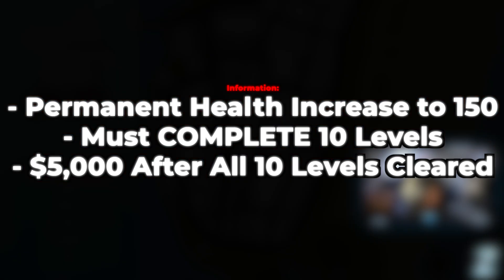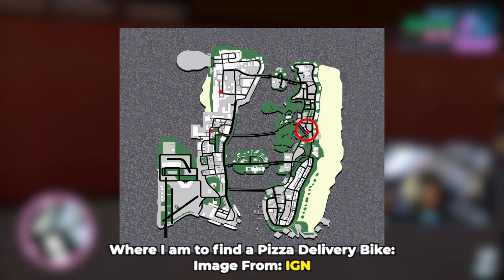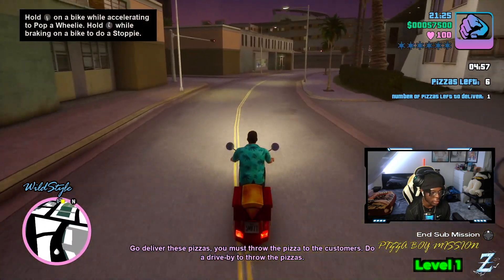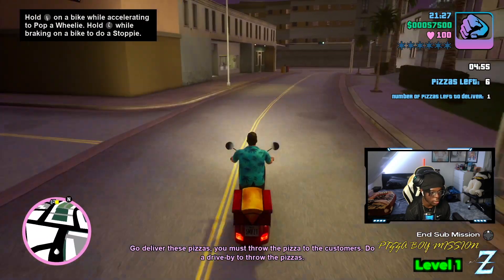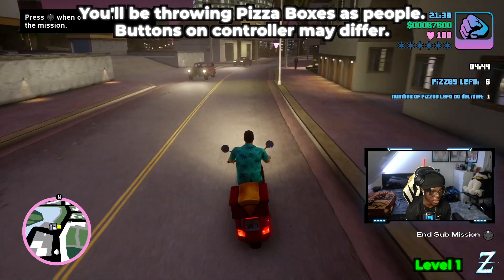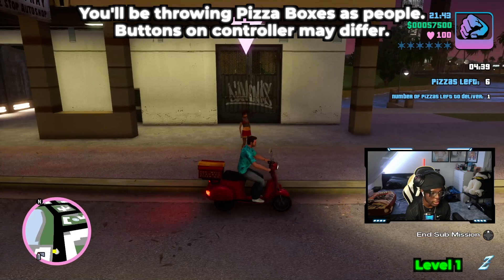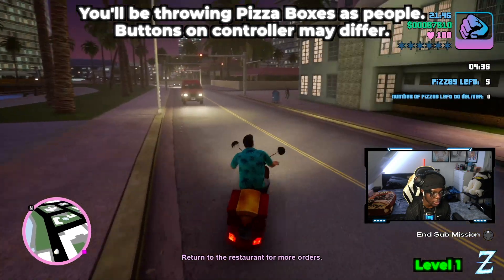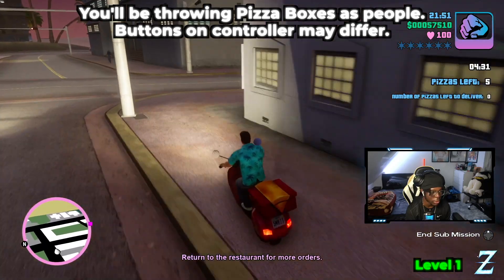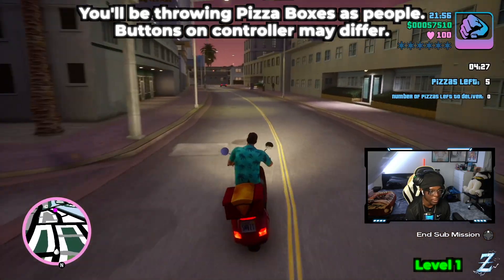It's over here on the map, so a lot of people might be wondering where it is. You can see right here, and that's pretty much it. You get money along the way, it's not that difficult. You just need to be cautious and able to throw the pizzas. I'm playing this on PC but using a PS5 controller, so I just need to know which buttons to press. For me, it's Square to look and then LB to throw. I'll be delivering pizzas the whole way around.